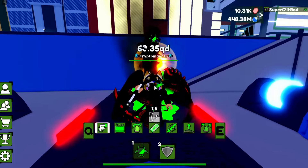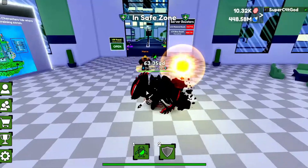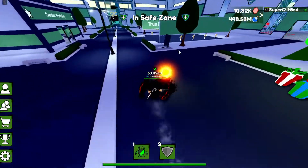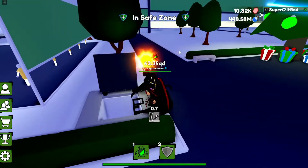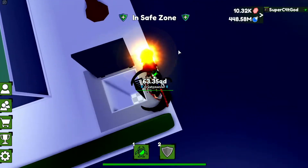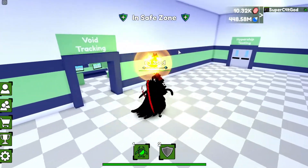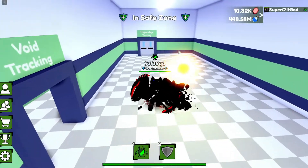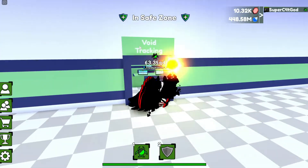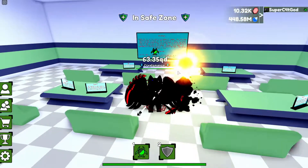Now let's get to the biggest easter egg. Back at spawn, if you go right outside and over here, you'll find this trapdoor open. I remember last night looking around everywhere but I missed it — now I know where it is. If we go in here, there's a void tracking room but also another door that doesn't work currently called 'Hypership Testing.' I wonder if we'll be able to go in there in the future.